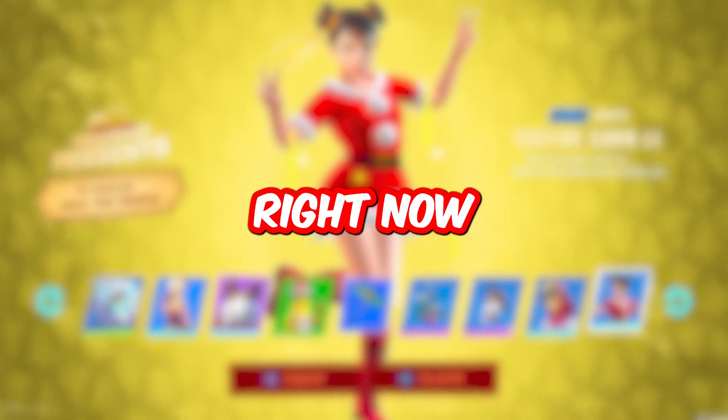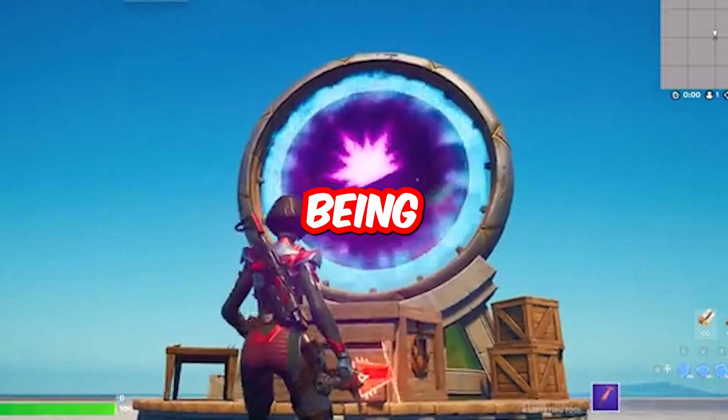From all the secret presents you can unlock right now to this portal device that is being built for a live event, here are 24 secrets coming up in Chapter 4 Season 1. Please like, subscribe, and use code SMJM.